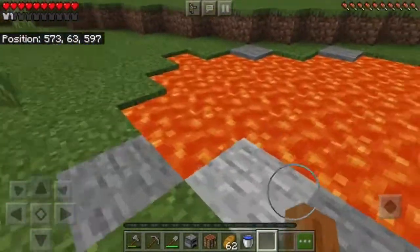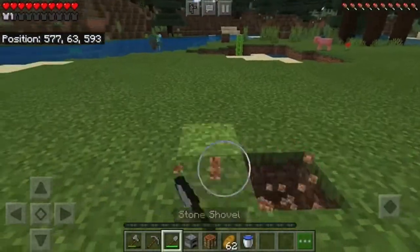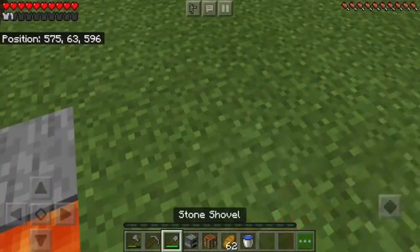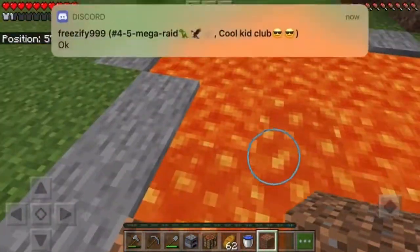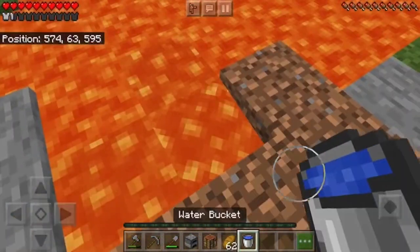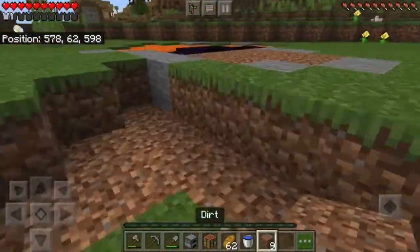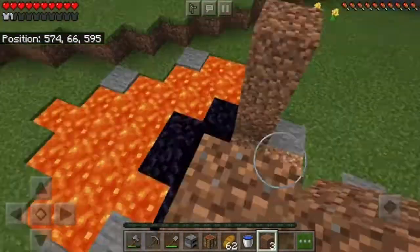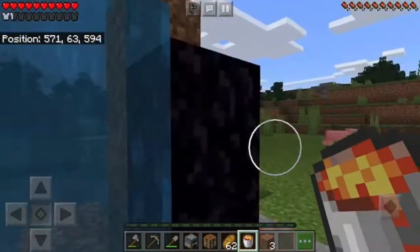I find the lava pool and I try to make a portal for the first time. I'm using a lava pool, and I've watched a lot of Minecraft videos so I think I know how to do this. I was trying to make the nether portal — it was a little bit hard, but I eventually did it. And I also fell in the lava once.